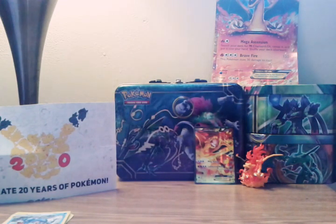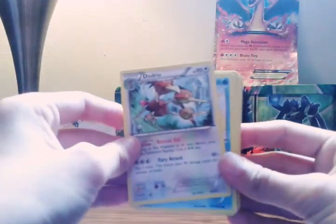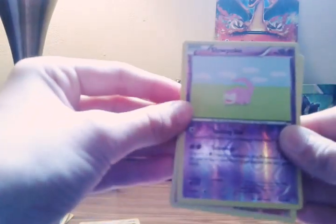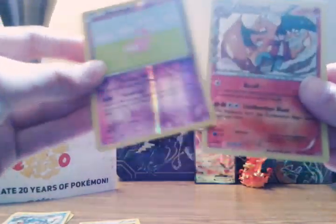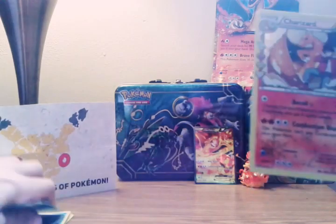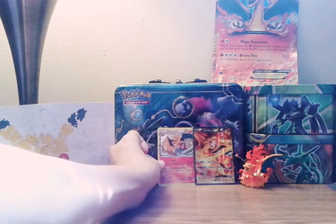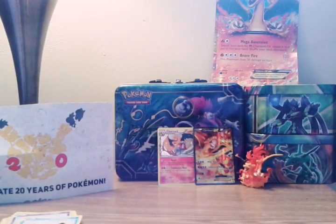I think there actually is a card trick. There's a Dodrio on the front, a Snorunt, and one of those special cards on the side — I believe that is a rare. Here's a Machoke, Team Flare Grunt, an Energy, a Diglett, Pikachu, Zubat, a Slowpoke, and a Charizard, guys! So now we actually have three Charizards out of our whole collection of Pokemon cards.